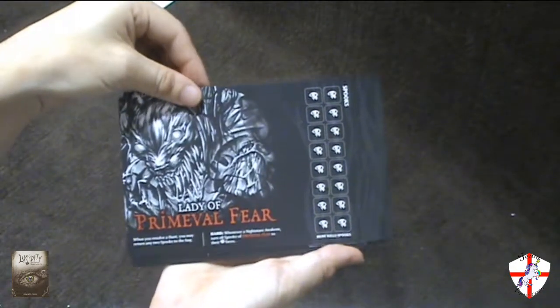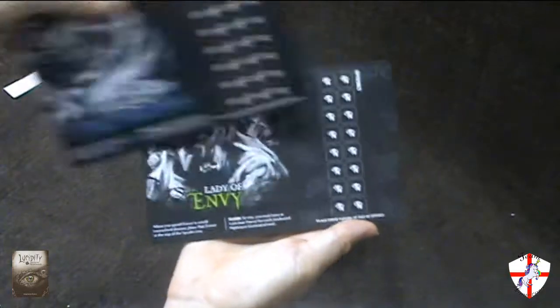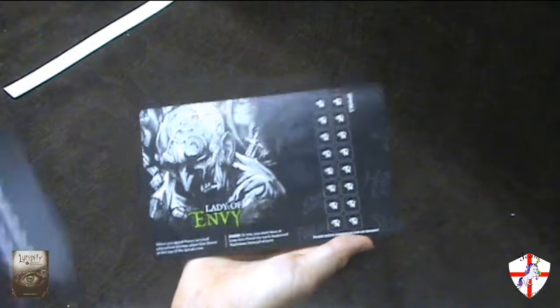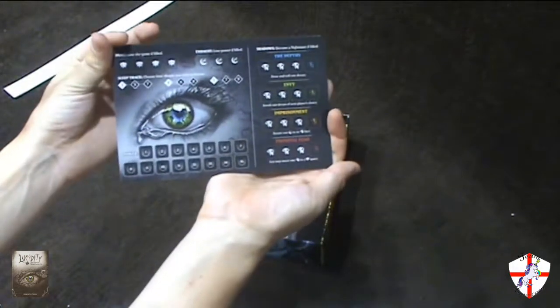So we have the Primal Fear, Imprisonment, the Depths, and Envy. So if you want to play single player, you use this side. Multiplayer, you use this side.